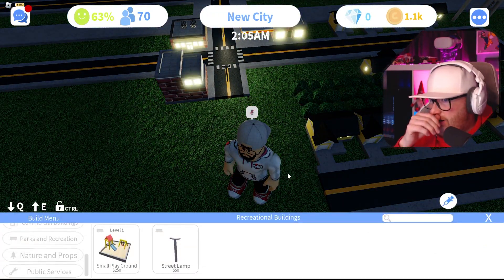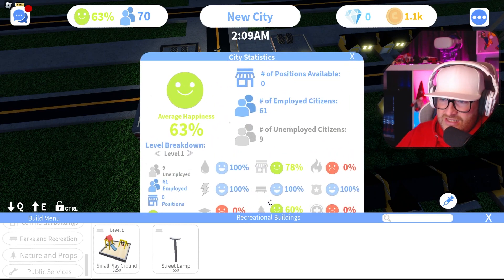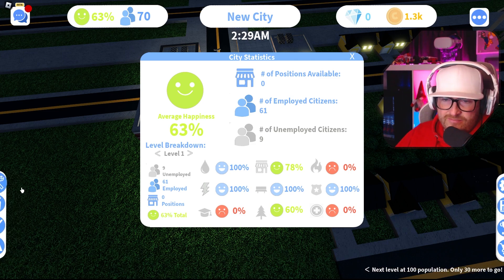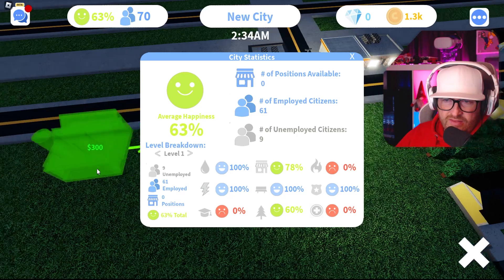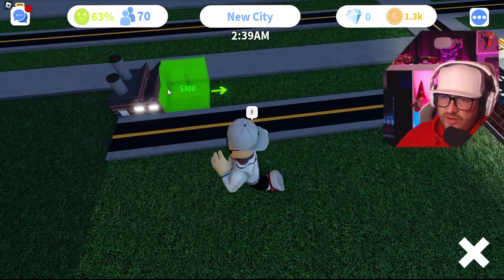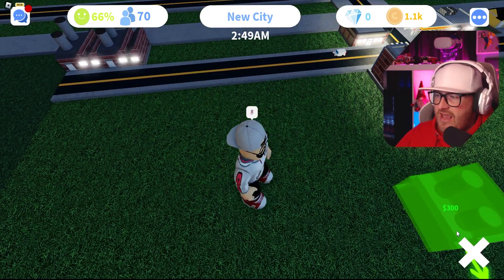What's that going to do with happiness? The bench is already at 100 happiness — that's fine. But there are nine unemployed, so we could put down some more — another factory. That's what we'll do. Put one down here.